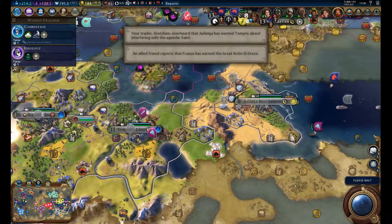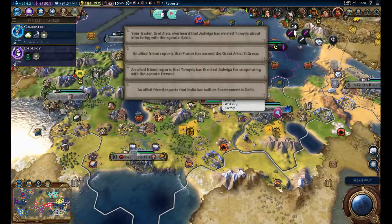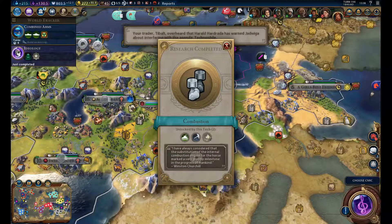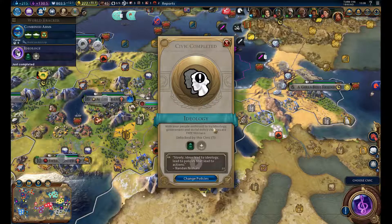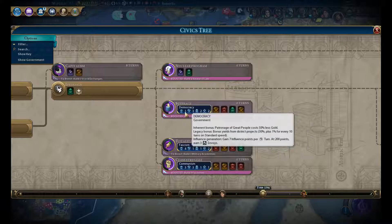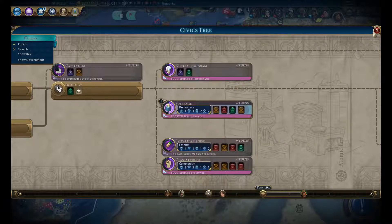I'm still quite disappointed that we don't have anything really useful in this area resource-wise. Maybe we have some uranium there — I think that's the last option. We don't have oil, we don't have aluminium, we don't have iron. Normally the desert has that kind of stuff. We got ideology — that means we can now open up these government options, and I want to go for democracy, since we don't really need extra military policies and we do get a military policy for free as Germany. Let's go for democracy.